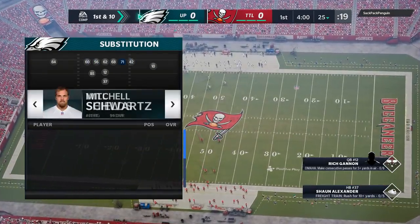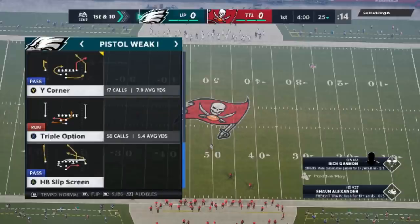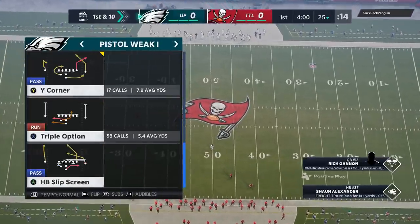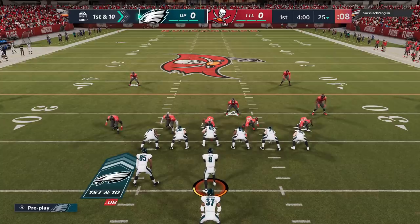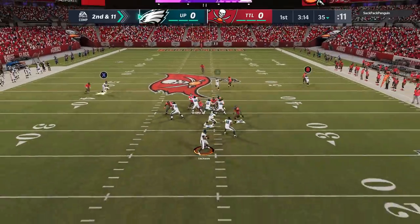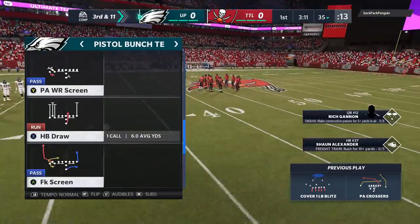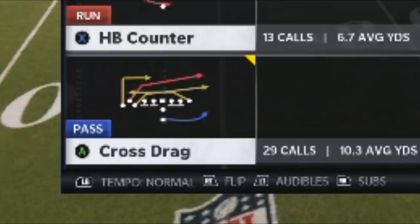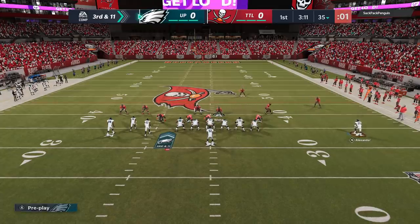I start off on the offensive side running the Pistol offense, which I don't think a lot of people are really running. I'll put links in the description for full breakdowns of the offensive and defensive schemes. This is mostly a defensive tip video so I won't spend a lot of time on offense, but out of the Pistol Bunch TE, this cross drag play is one of my favorites — it beats just about any defense, especially man Cover 1. I motion out the running back, and it's going to be one of the first plays I run and one of the last.